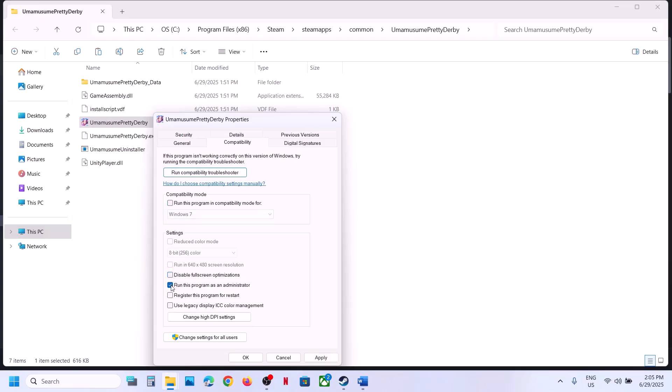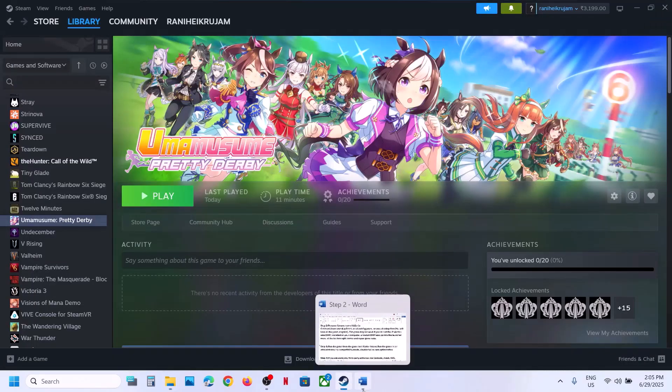If none of those work, uncheck all those boxes, hit Apply, click OK, and follow the next step.